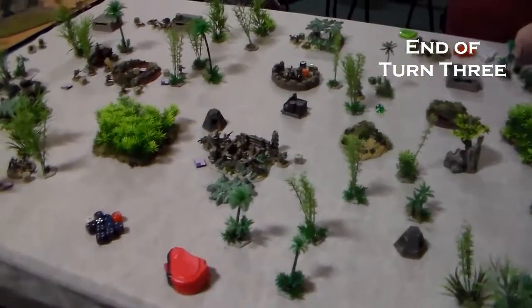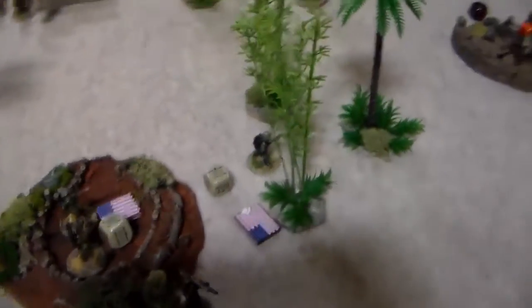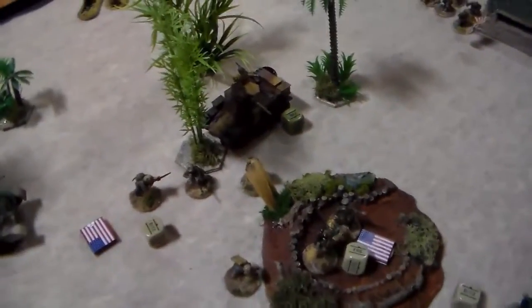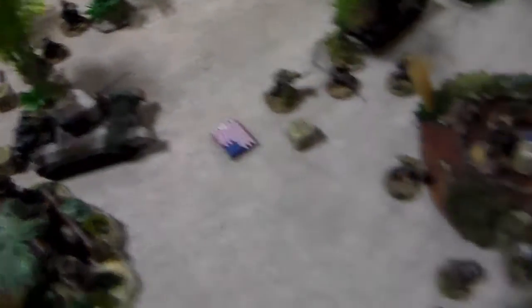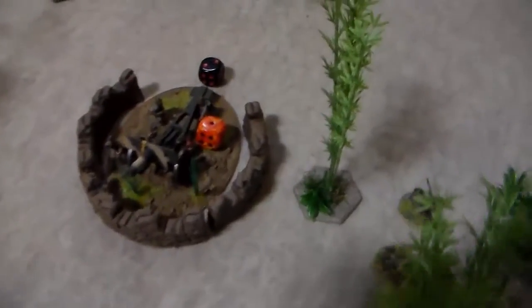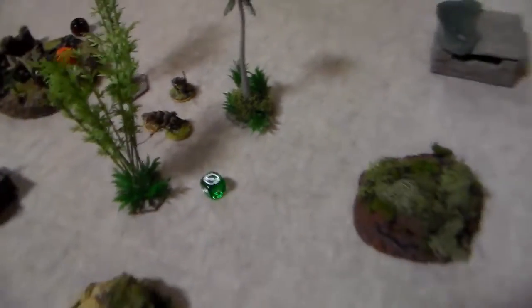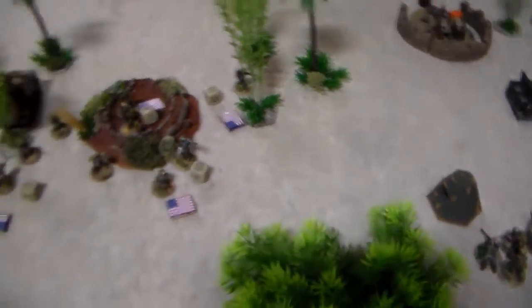Turn three is over. Joe shot over here — he wants to get rid of that flamethrower. He got rid of one guy and the flamethrower went down and couldn't activate. The Steward came up and killed some more guys; I tried to hit him but got one shot on his armor that didn't penetrate. He brought on the ATR from the side and missed my Steward. The artillery failed to activate and now has two pins on them. He rallied the main squad in the middle — they're down to zero pins. He moved up over here and moved the sniper up; he was very afraid of that flamethrower. Flamethrowers are nasty.